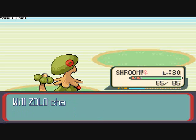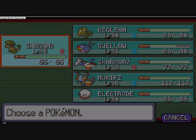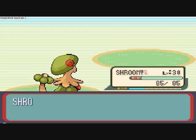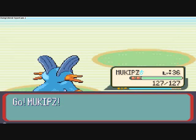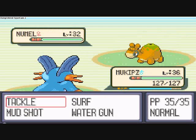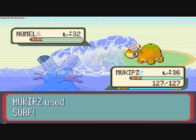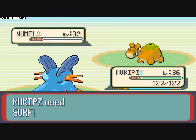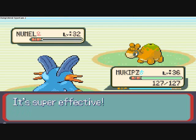Not much experience there. Here comes Numel. I'll switch to Mudkips — or Swampert, his actual name — because he's our Water-type Pokémon, and a Numel will be annihilated by any Water-type attack I use. So I'll use Surf.